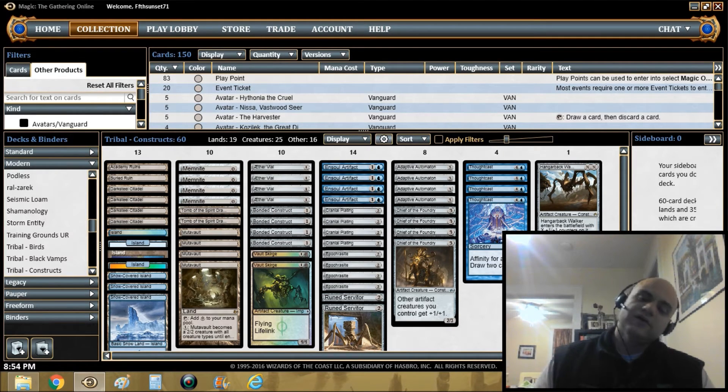You could also go bigger with it — I'm pretty sure there are more constructs if you go up the mana curve — but I've been trying to keep all these tribal decks to three-mana creatures or less, because that's how I like to play. It lets you play fewer lands, like 19 lands, and keeps your deck pretty threat-dense.